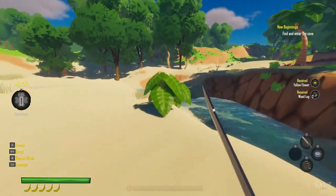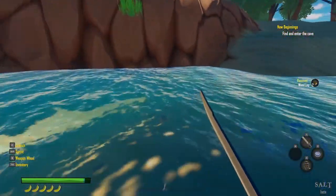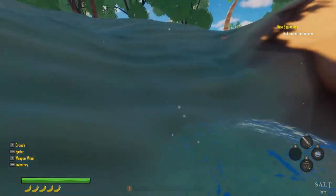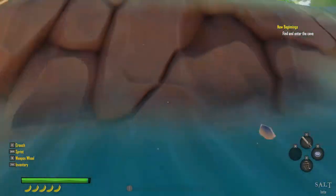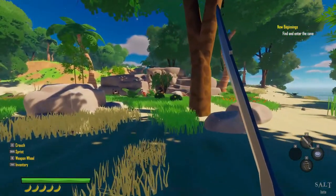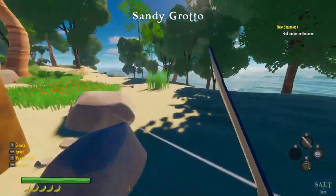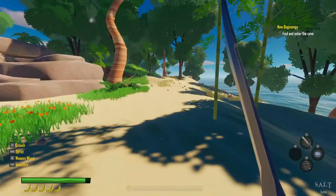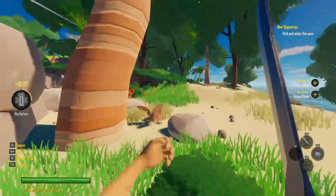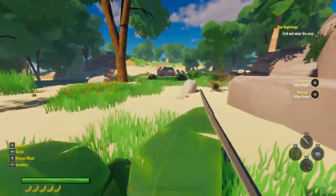Wood sapling. Can we hit this? Can we swim? Oh yeah, look at our little arms go — our little arms! Let's take our sword out just in case. Oh, there's the cave over there — Sandy Grotto. I'm not sure if there's dangerous things on this island. There's a deer over there. Alright, let's go to this cave.